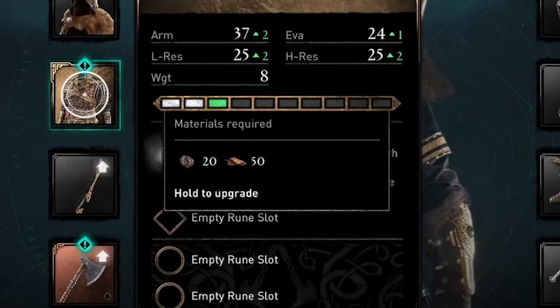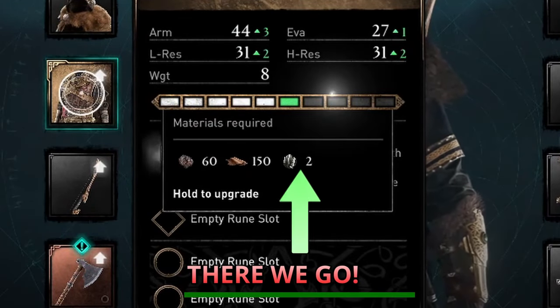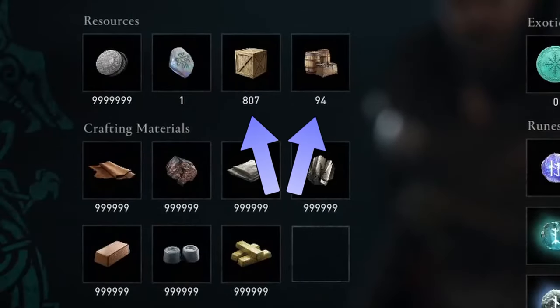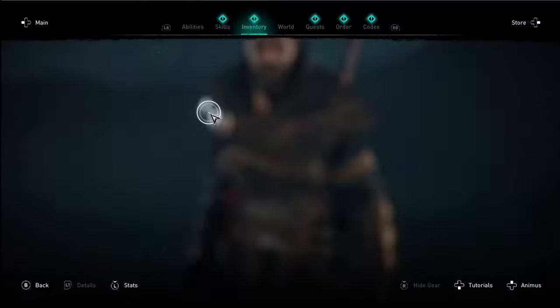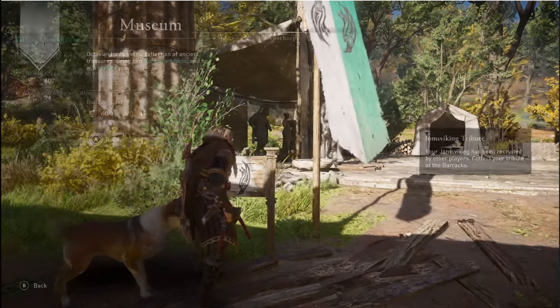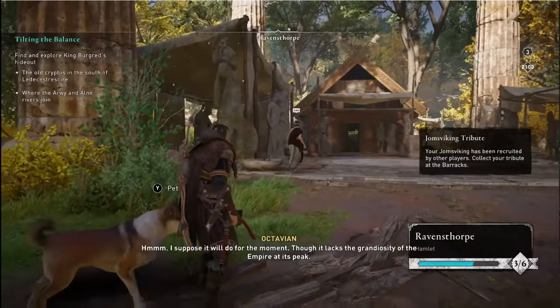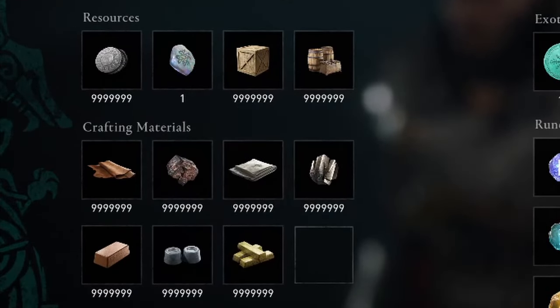For infinite titanium we need a blacksmith to upgrade our armor, so let's head to one. I've made sure I have at least one more of each raw material than I need for each upgrade. Once I keep upgrading armor, we've got titanium taken care of. For the remaining resources, just make sure you have enough resources to build something in your settlement, and now we have as much of every resource as we could ever want.